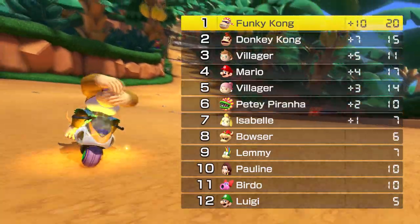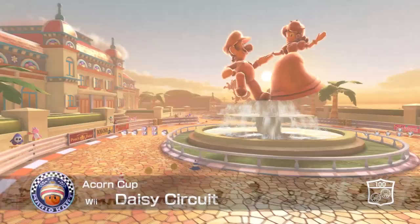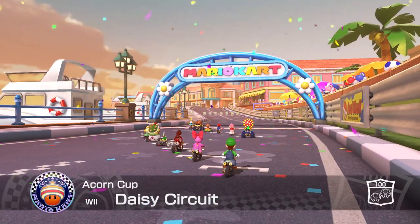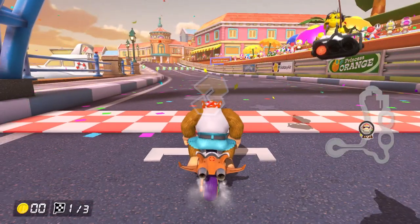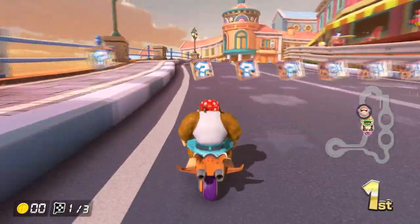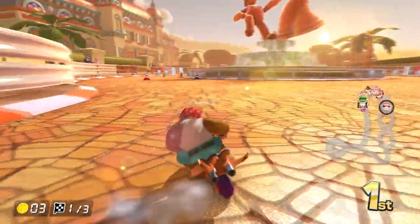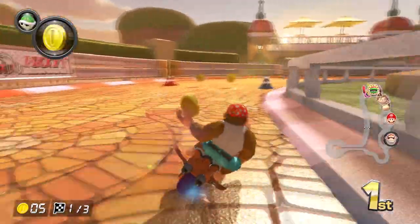Funky Kong is flexing his muscles! Two more tracks left — we've got Daisy Circuit, with a copper statue of Luigi and Daisy holding hands. That's a little sus. Let's go! And there's the Luigi simping statue — they've been simping since they were babies, that's crazy.